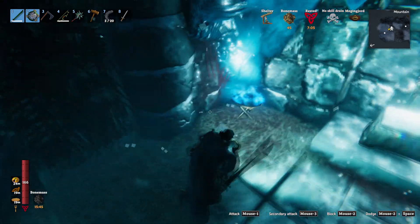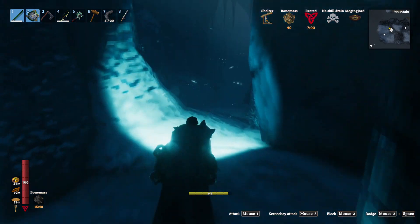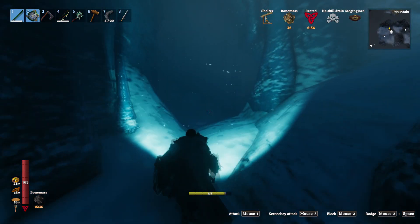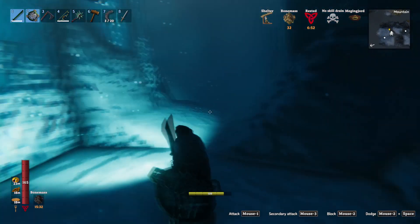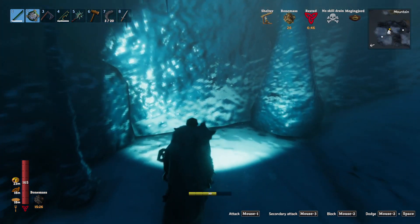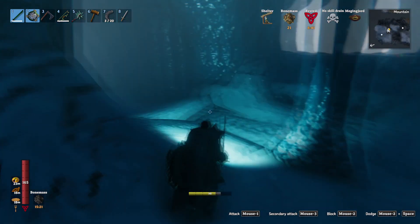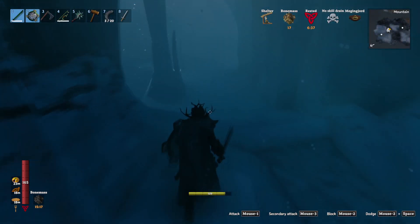There's some obsidian and stuff in here but there really is nothing else — that's just a wall, so this area has nothing besides a little bit of loot. There's nothing over there either. Well I guess we don't have any option — let's go see. We still have a few minutes. Let's go see if we can get this guy.